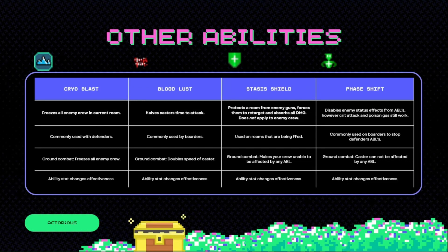Stacia's Shield — quite good. It can really help you if you've got a rune that's being focus fired. It protects a rune from enemy guns, forces them to retarget, and absorbs all damage taken while it's active. However, it does not apply to enemy crew, so if there is an enemy crew in that room they can still attack that room like normal. In ground combat, it just makes your crew unable to be affected by any ability, friendly or enemy.